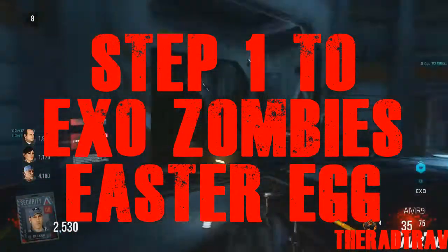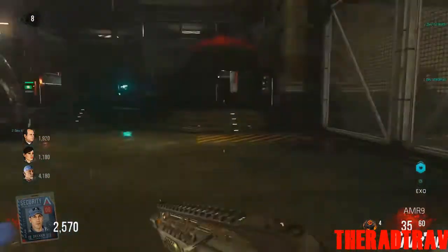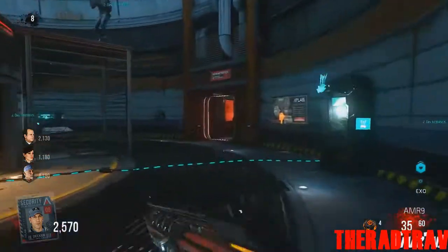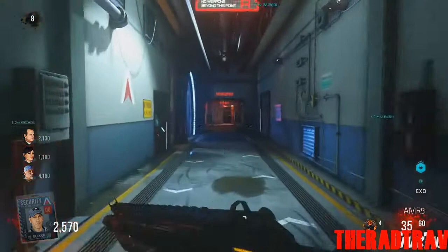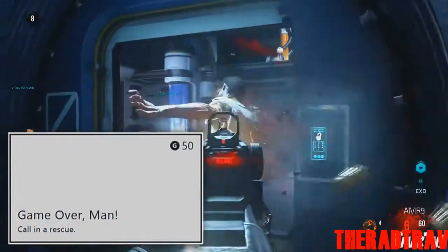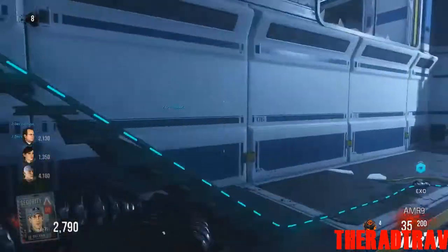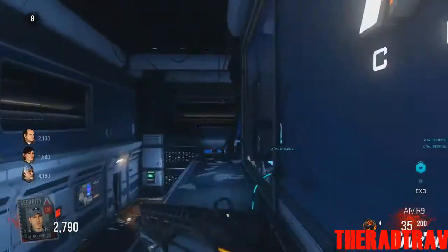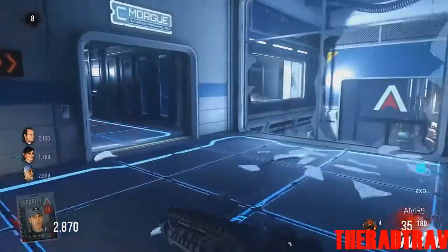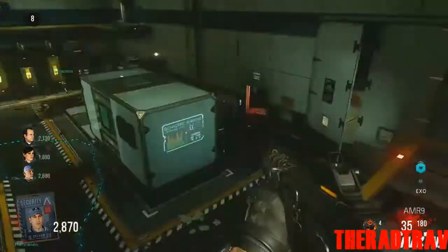Hey guys, today I'm going to be sharing the first step to the main easter egg. The main goal of the game is to survive as many rounds as you can, but the easter egg might allow you to get out. There's an achievement called 'Game Over Man' about calling a rescue, which might mean you can call something in that rescues you — and that might be part of the easter egg.